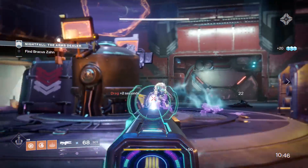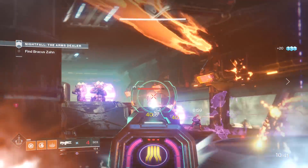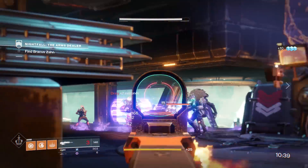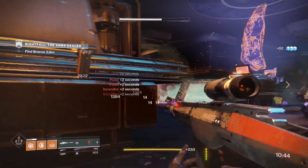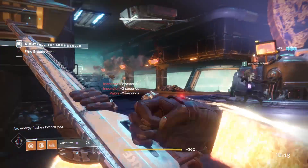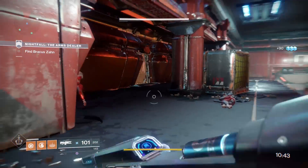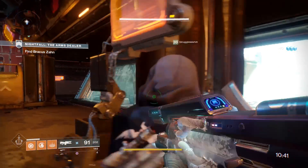The Nightfall is an absolute great way to boost that power level. Not only do you get the chest at the end of the strike, but secondary rewards for completing it drop instantly, and the cherry on top is that Zavala gives you a powerful reward engram, which usually contains an exotic and something else, all with very high attack and defense stats. It is definitely something worth the wait. Completing it, however, is another story, and that's what I'm here to help you do.